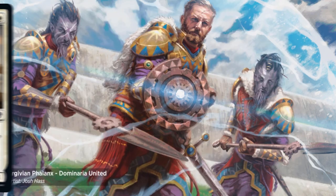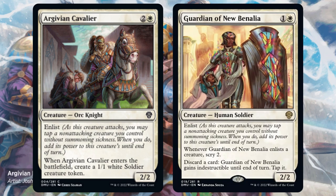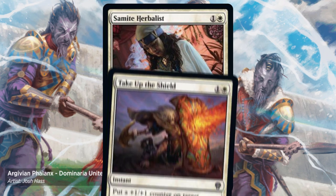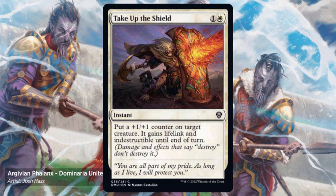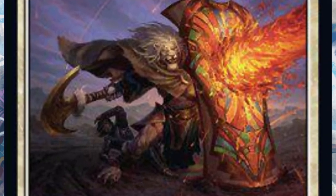Whose army will they join? Argivian Cavalier and Guardian of New Benelia are the best, but there are a lot of options. If you need more creatures to enlist, Semite Herbalist is excellent, sitting back while gaining life and scrying. And Take Up the Shield is a great way to let your enlisted creature fight another day.